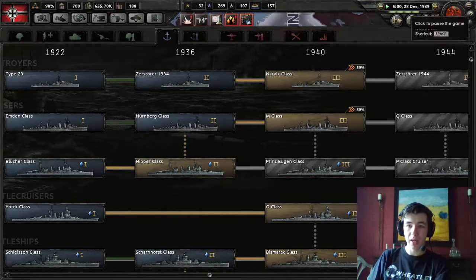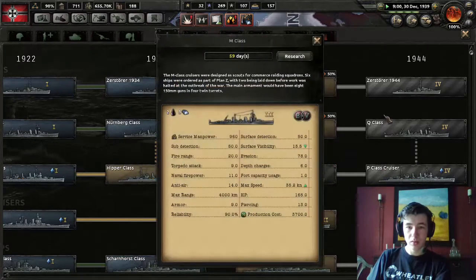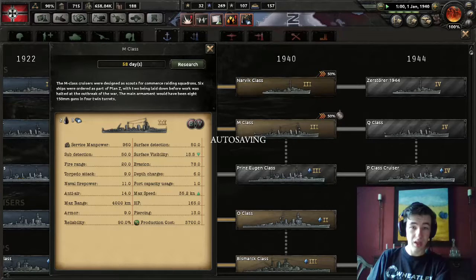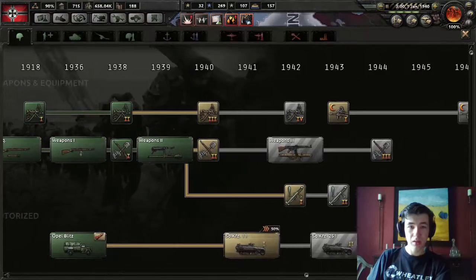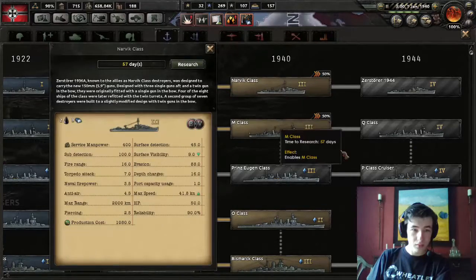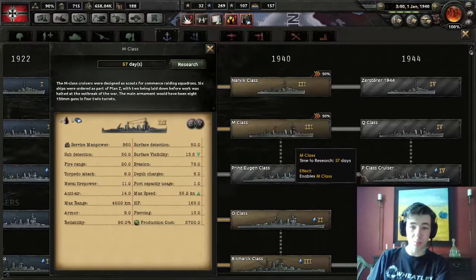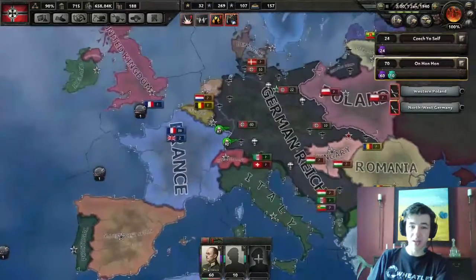It's the 27th of December - we're just going to wait a few days and then select the next research for the Narvik-class destroyer. Let me compare the options. Fire range 16 versus fire range 20 with torpedo attack. It's the 1st of January, 1940 - this means the 1940 technologies are no longer ahead of time. The M-class destroyer might be better - it's more expensive to build than the other destroyer, but far more effective as well.